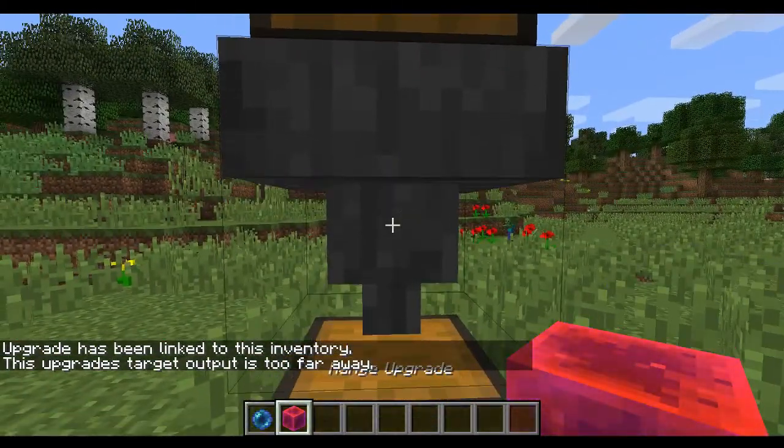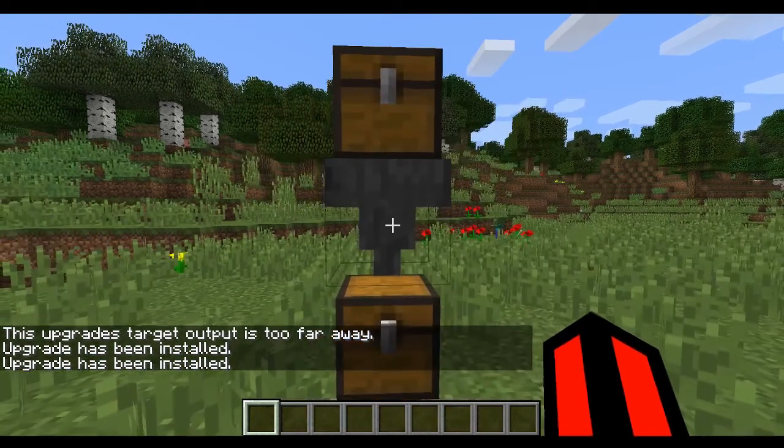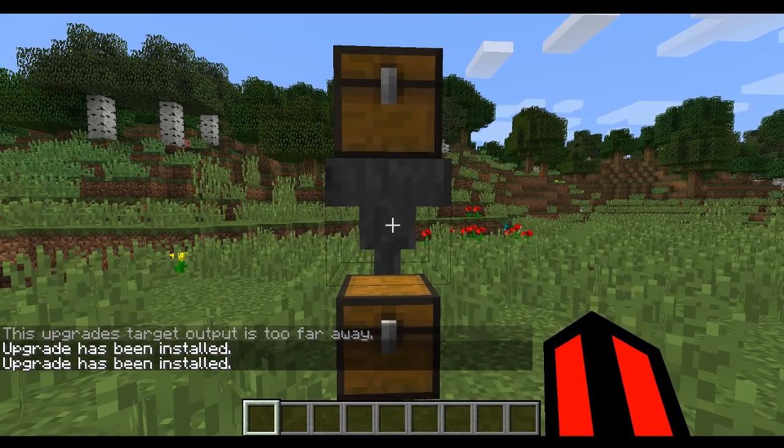A Basic Range Upgrade can be pre-installed into a Comparable Hopper to increase the range and allow the Ender Upgrade to be installed. This concludes our tutorial for Comparable Hoppers 2.